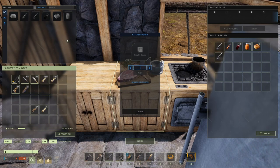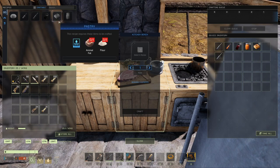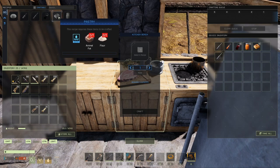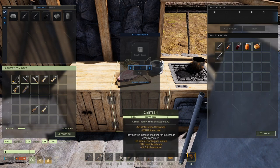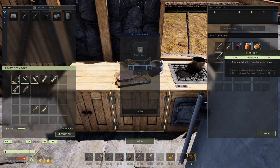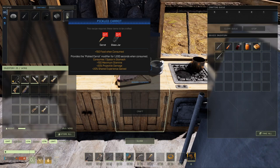I'm going to start with the pastry and the pickled carrot, which don't need blueprint points — you get them automatically with the kitchen bench. The pastry requires one animal fat, one flour, and water from a container like a water skin or canteen. Pastries can't be eaten directly; they're used in future recipes. The pickled carrot only takes one carrot and one glass jar.